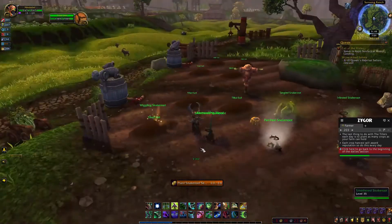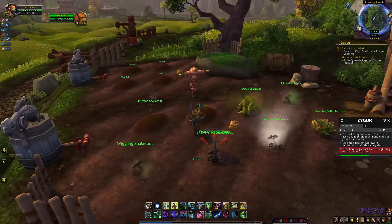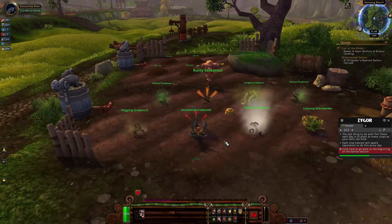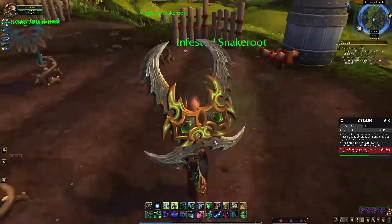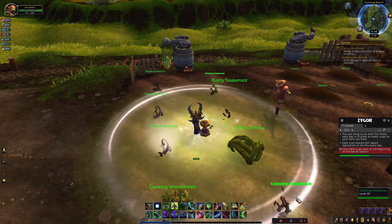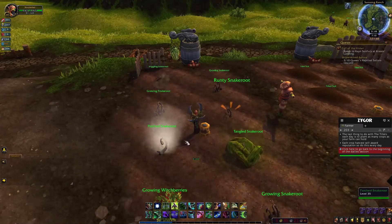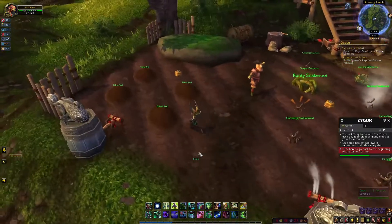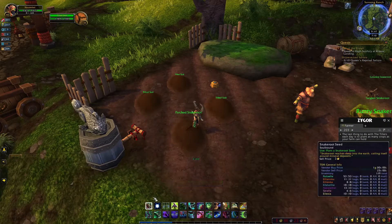I'll probably hop on my hunter after this, which is my main one, or my mage. One of them has the ore and I can walk you through really quick what your end result is going to be. So now that we have all of these eight planted, I like to go ahead and hit this pest repeller — it'll take care of all eight plots instead of us having to individually spray them, and then water them.